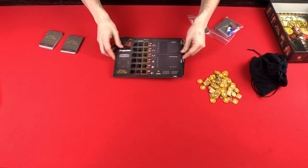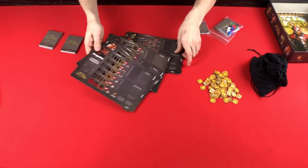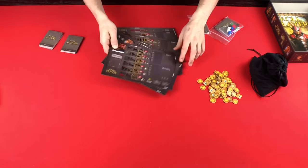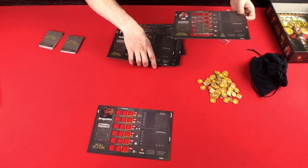Each player is going to choose one race. There's Dragonkin, Elf, Human, Halfling, Orc. If you have the Frogkin promo, there's that one. And then there's Dwarf. Each one is double-sided with a male on one side and a female on the other side. I'll go ahead and set this game up as if it was for two players. You can be a Dragonkin and I'll be an Elf.